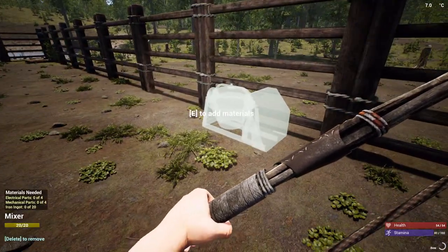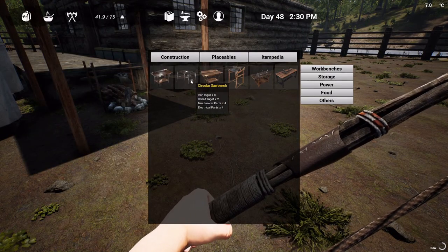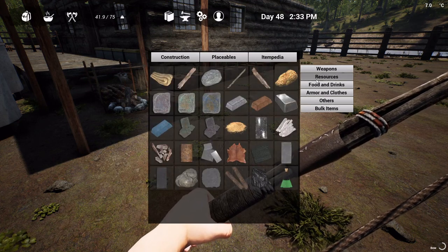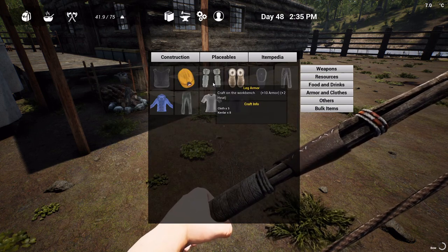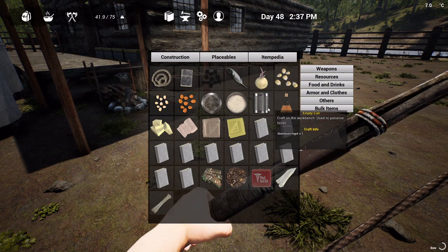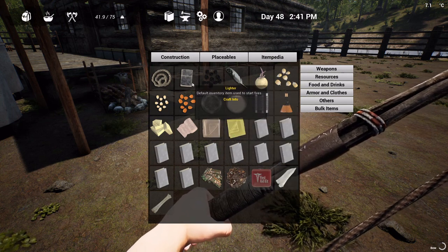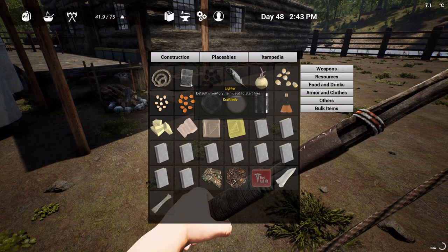I think we've got everything made except for that — let me look. Placeables, okay we've got that made, we've got that made. We do still need to make the armor. Definitely need to get some cans made up, but we need that aluminum for all this stuff. Default inventory item — why is it even in there?